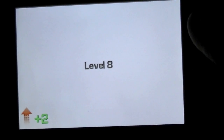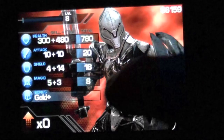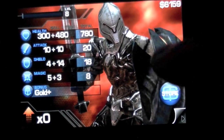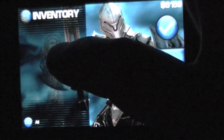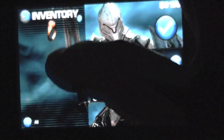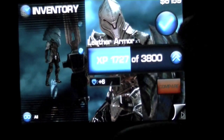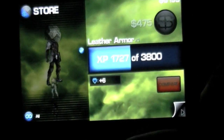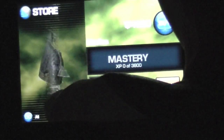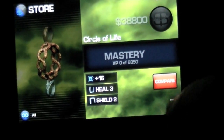I leveled up to level eight, so I can add one to magic and one to health. In here you can check your player profile and your items — I have different swords, shields, helmets, and rings. There's armor and things like that, all based on mastering them and buying better gear. You buy them at the store depending on how much cash you have, and you can also sell things.